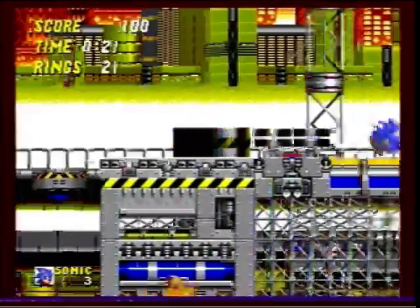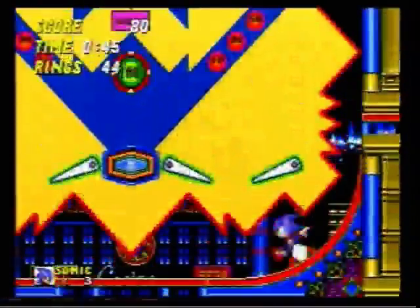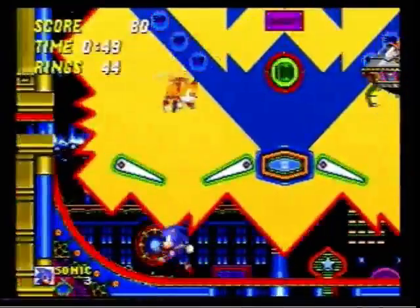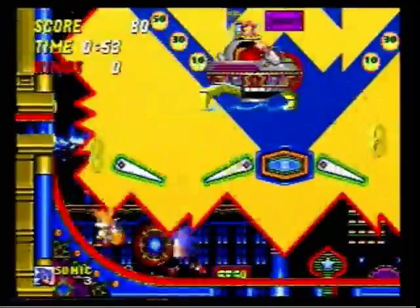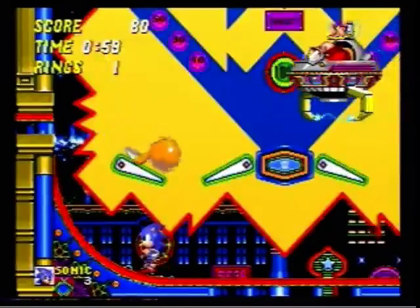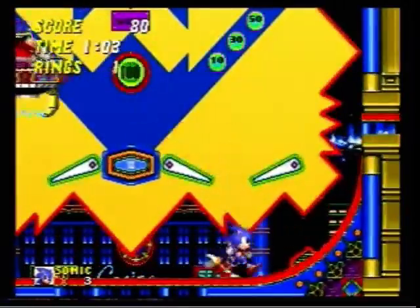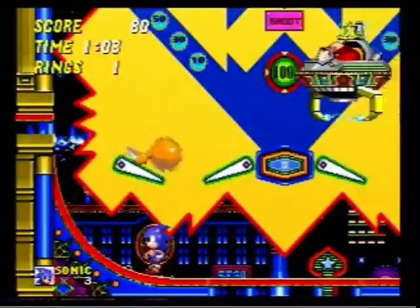Next we're going to go to Casino Night 2. This tends to be a little bit of a tricky boss for people, but the easiest way to get hits is — it's not foolproof — but you want to not use the flippers. You want to just spin dash up the side, and then jump into the boss that way. And you're miles away from any of its attacks. It's completely safe to do it this way.